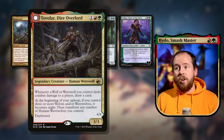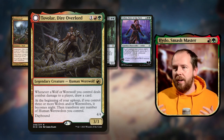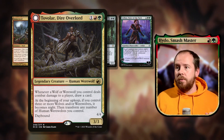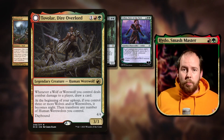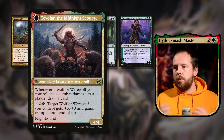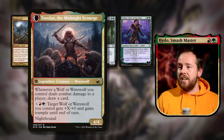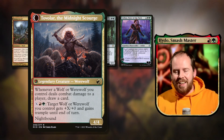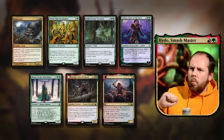Tovalar, Dire Overlord — three mana 3/3 werewolf: whenever a wolf or werewolf you control deals combat damage to a player, draw a card. At the beginning of your upkeep, if you control three or more wolves or werewolves, transform any number of human werewolves you control. On the flip side, Tovalar the Midnight Scourge also draws a card whenever a wolf or werewolf deals combat damage, and you can pay red-green-X to give a target wolf or werewolf +X/+0 and trample — great for pushing through damage.